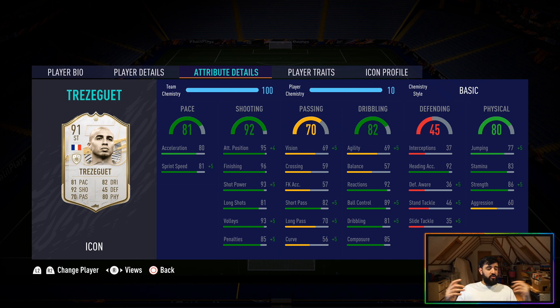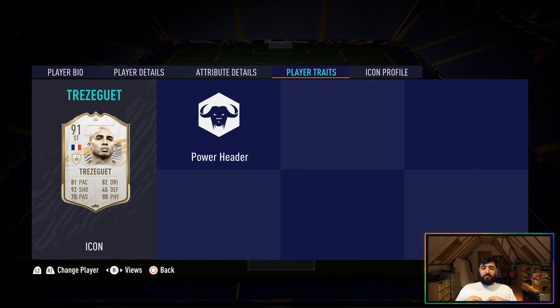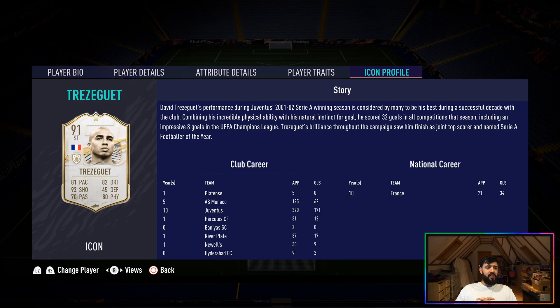His acceleration is a bit of a letdown but you can mask that with a chemistry style. His agility and balance are another thing, but you don't have to use him as a dribbling striker — use him as a target man, a front man to play off. He wins headers off goalkeeper kicks, so he's very good in the air. He has the power header trait. It would have been nice to have a finesse shot trait, but the power header is still very good — you'll see a couple of headers in the clips.